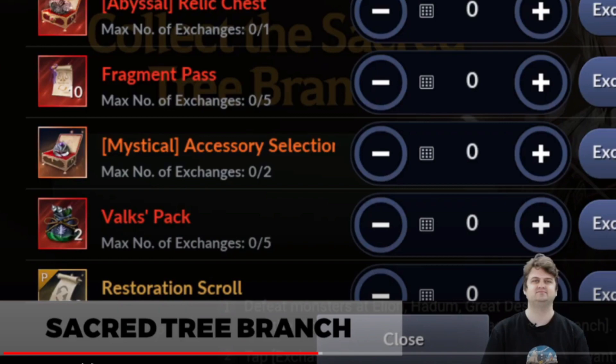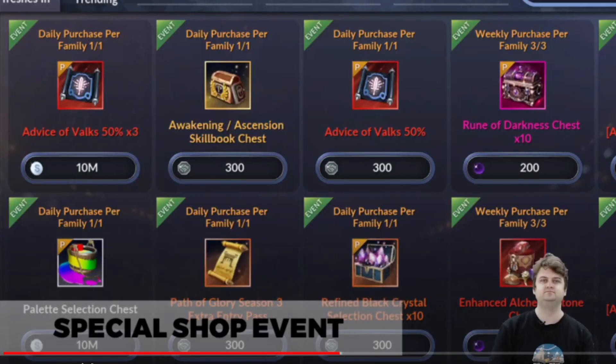For me, I'm going to etch for fragment pass first. I'm going to craft my fifth pink accessory, and after that red relics, because you can still upgrade from plus zero to plus one. Just save your black pearl — finally we can buy darkness rune with black pearl.